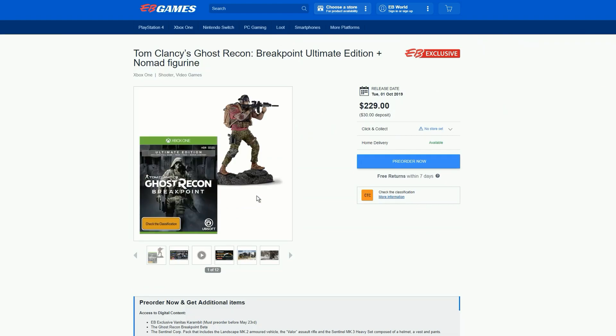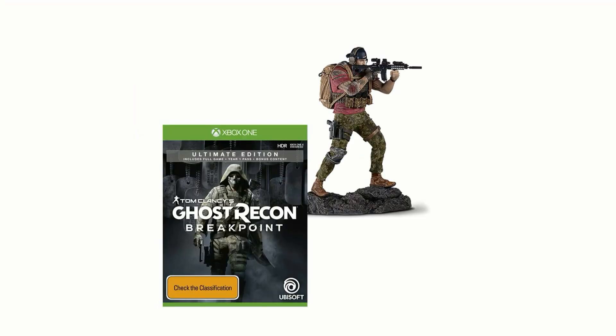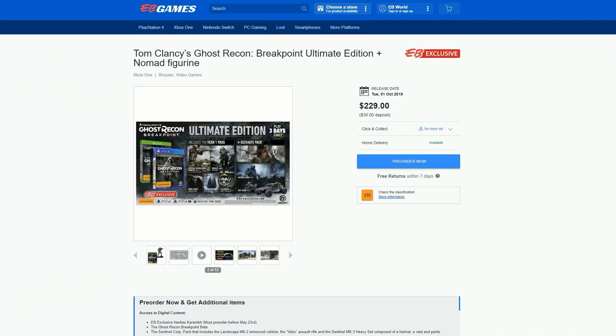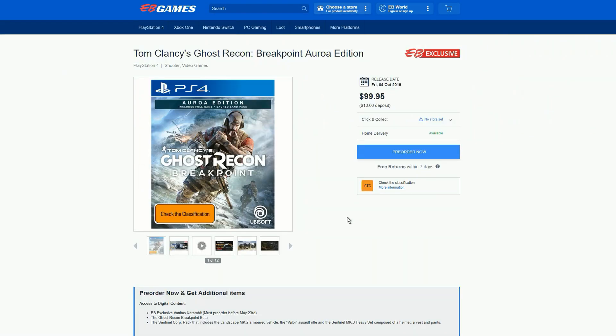That Ultimate Edition is 230 Australian dollars. For Xbox One, you get the exact same goodies and the same features. Now let's go to the Aurora Edition and see what we get.